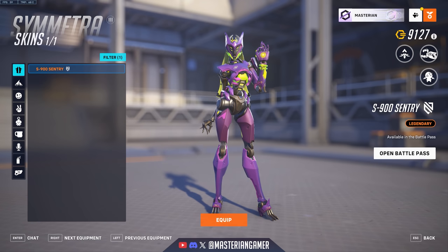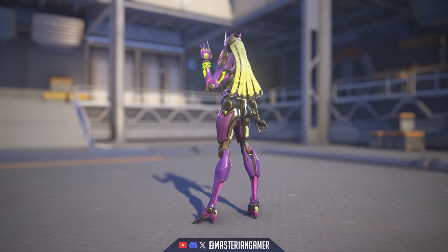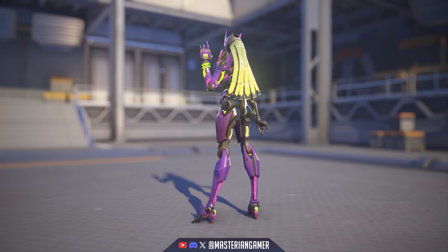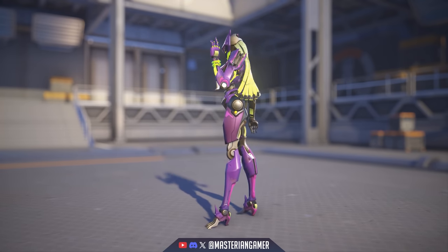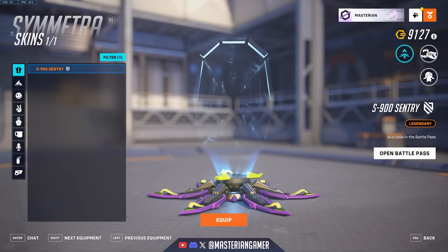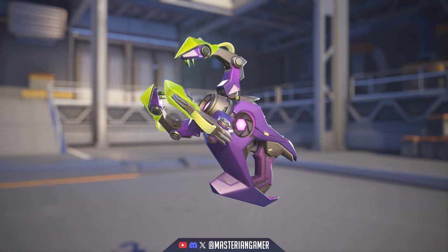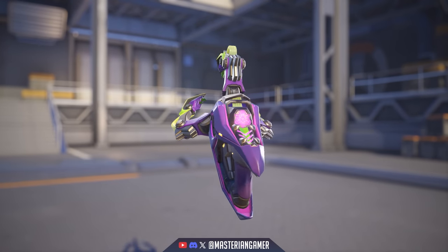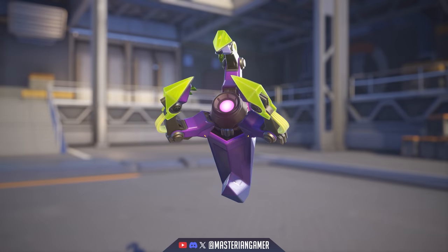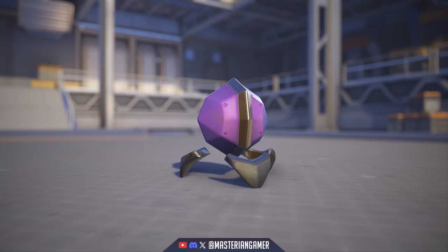Symmetra also got an omnic skin — the S900 Sentry. I really like the color scheme of this one specifically, the purple and neon green. It gives it almost an alien-like vibe with the way it feels so vibrant. Taking a close-up of the teleporter and the weapon, I really like the weapon with this skin — I love the angular design of it. The green and purple go together very well. And the turret looks a bit like a d20.